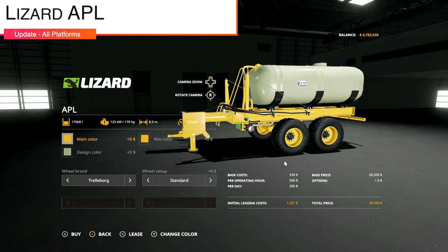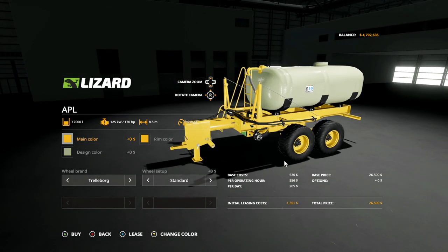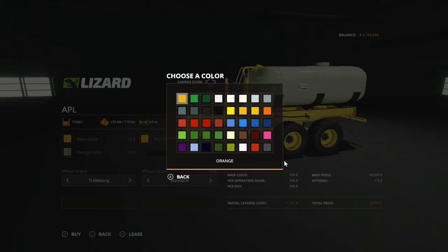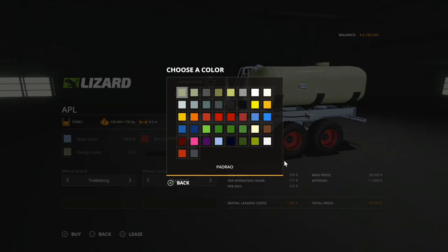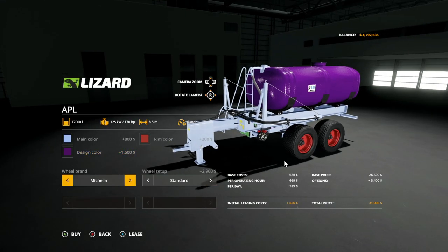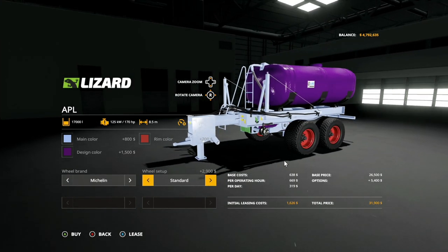Next up, we have an update to the Lizard APL, version 1.1. New colors have been added, selection of colors on the tank, and adjusted the equipment price. This is by the same modder, so if it looks similar, that is why. Main colors, rim color, and design color are all there, same as before. Wheel brands include Trelleborg and Michelin, with multiple different options between the two.